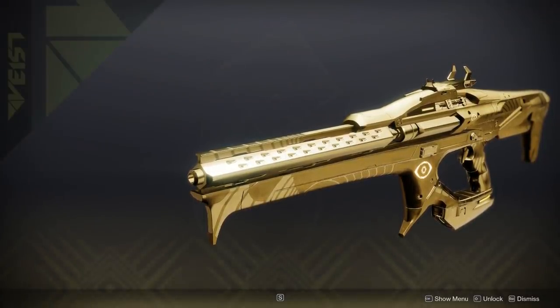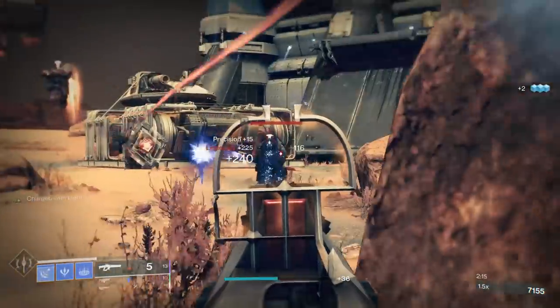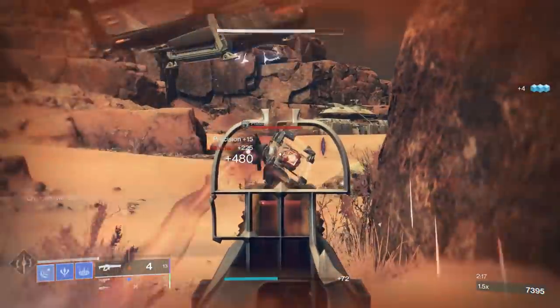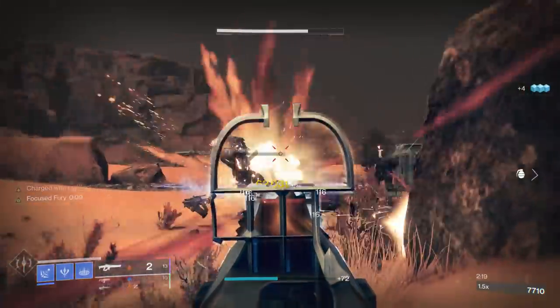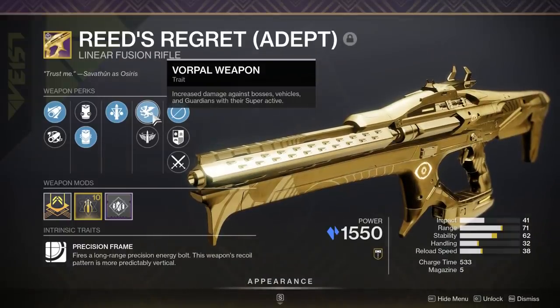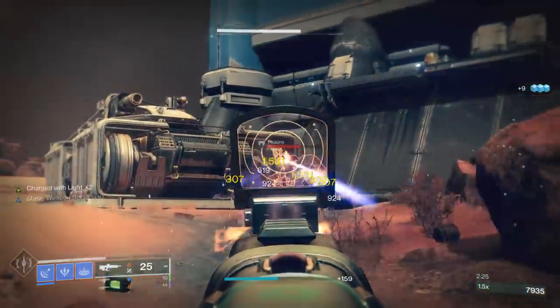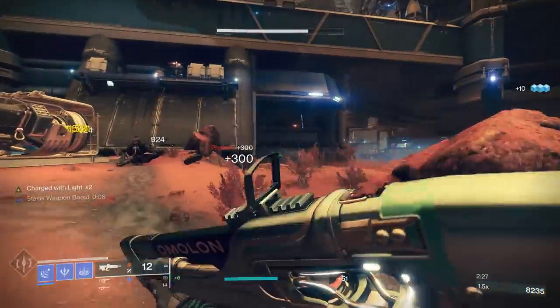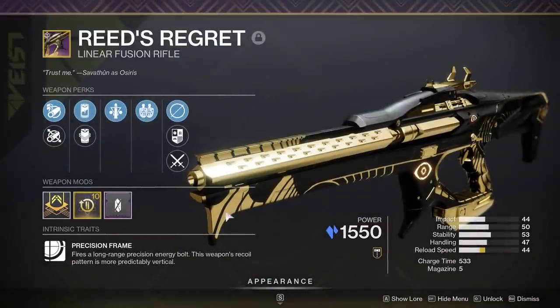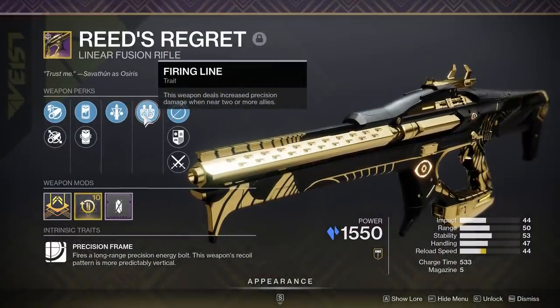As for the god roll when it first came out, you were always looking for Triple Tap, where rapidly landing three shots returns one to the magazine. With a base magazine of five, you were getting two rounds added out of thin air, which was fantastic. You could also go for Vorpal Weapon, which increases damage against bosses and vehicles by 15%, until it was nerfed on heavy weapons down to 10%.